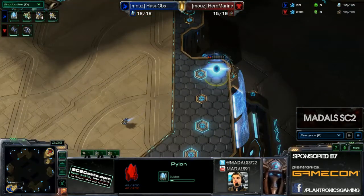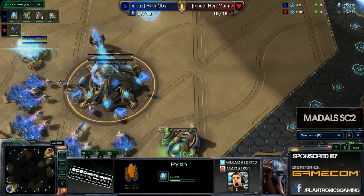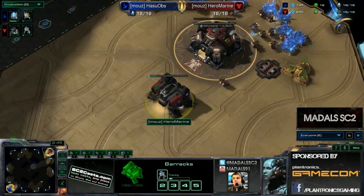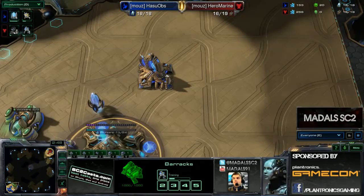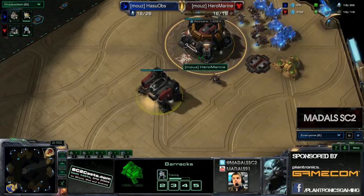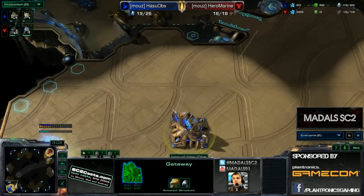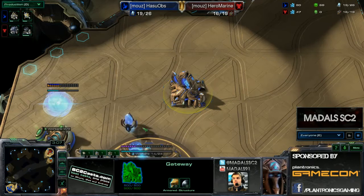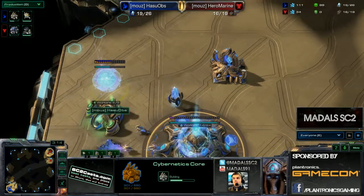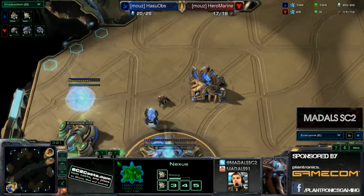A pylon is coming down very much at the edge of the base. Grants a little bit of vision on the low ground and also lets you know if anything sneaky comes out from Hero Marine, who isn't afraid to be aggressive in the early game. That's one of the best qualities of Hero Marine - he doesn't have a style, he just does everything well. He can micro or macro well, go long games, short games, middle games, any games. He's got that well-rounded approach which makes it very hard to play against him because what point of the game do you try to exploit? The answer is none of them and all of them.